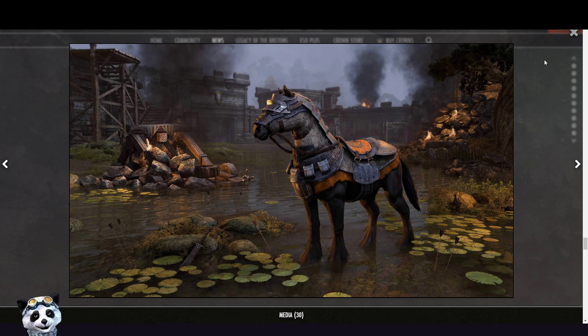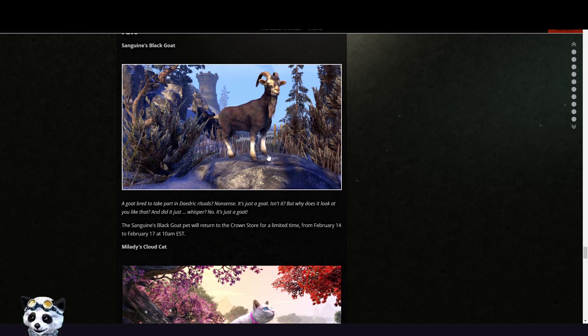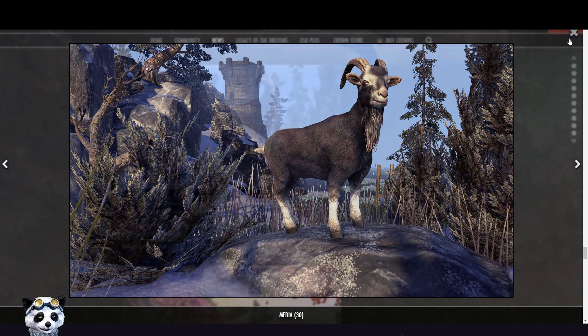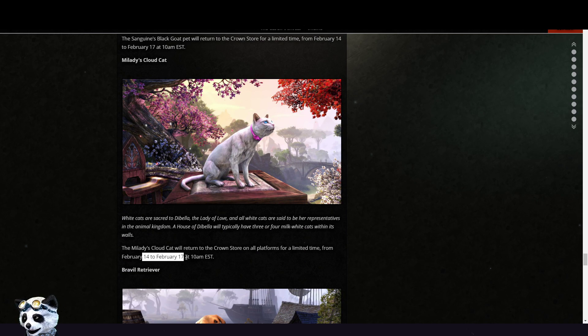I thought maybe this gives us a lead on when the event will start. We get a goat pet from the 14th to 17th of February — so cute! Then we have a kitty that will come back, usually on Valentine's Day, so 14th of February to 17th.